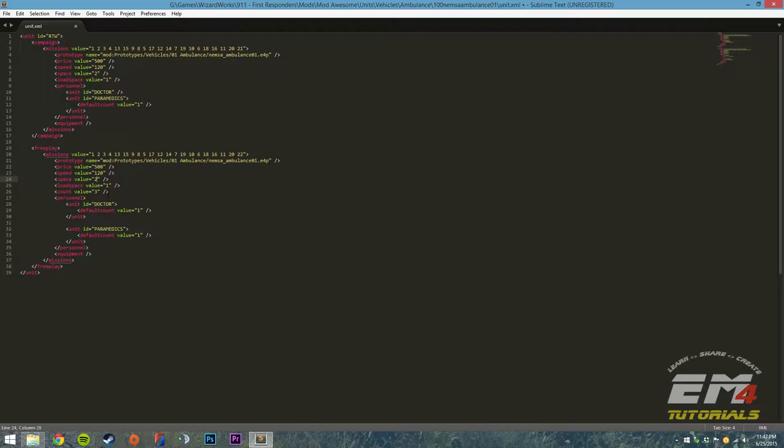I'm going to duplicate the same settings above since we're going to be working in free play mode mostly. Count here tells us how many of this vehicle we can call out before we have to buy additional ones — by default it's three, I'm going to make it one. I'm also going to set the doctor as optional — available to staff but not on the ambulance by default — and leave one paramedic stretcher crew as the default staffing.